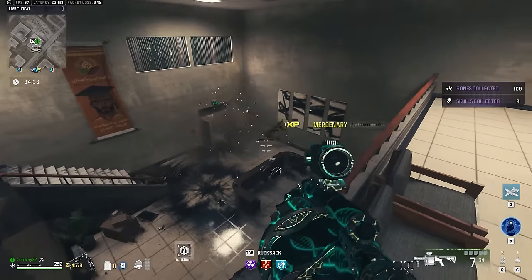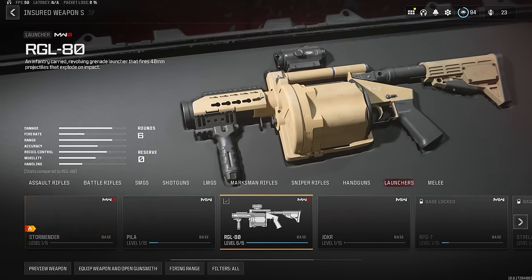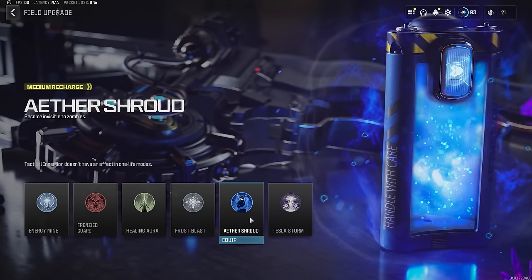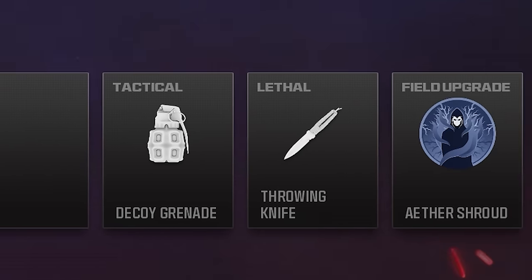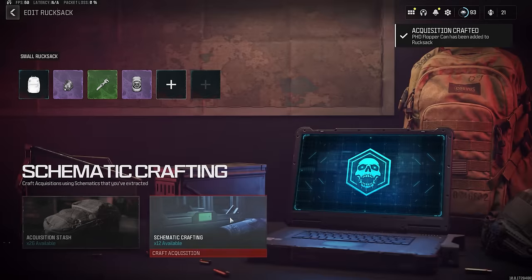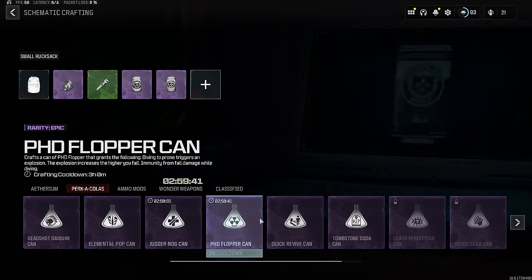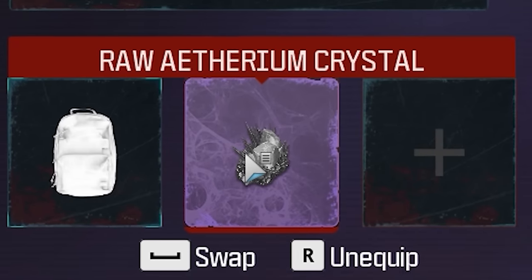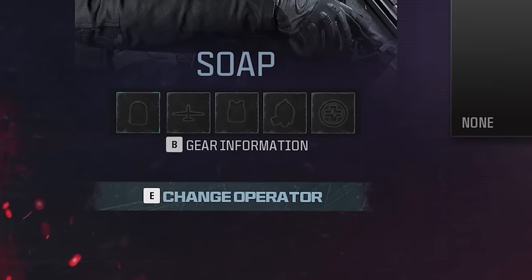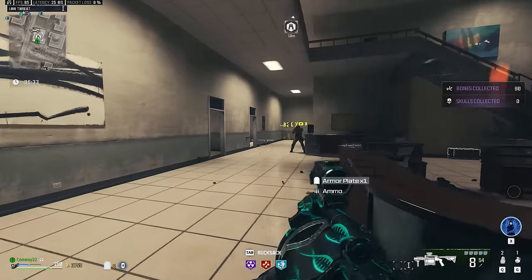For this first game, we're going to have a minimal loadout — nothing fancy, no gold wrench, none of that stuff. For our insurance weapon, we're going to put on the RGL, throwing knives and decoys in our equipment slots, Aether Shroud for our field upgrade. If you've got any spare stuff off cooldown — Jug perk, Quick Revive, PhD — bring it. And just a PAP tier 1 crystal is enough. We don't need tier 3 armor, self revives, or anything crazy.